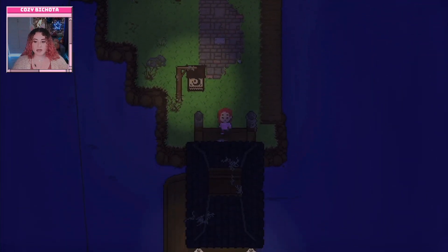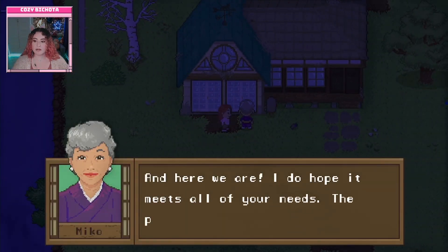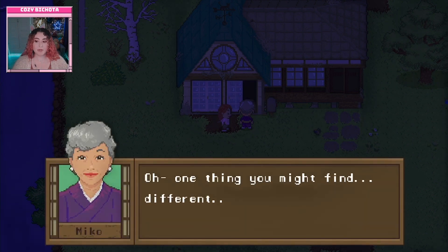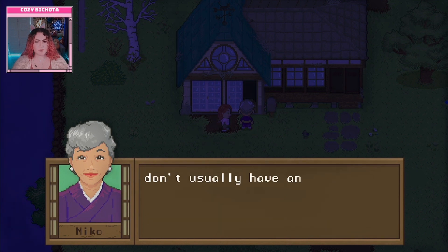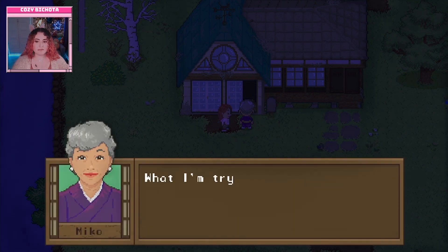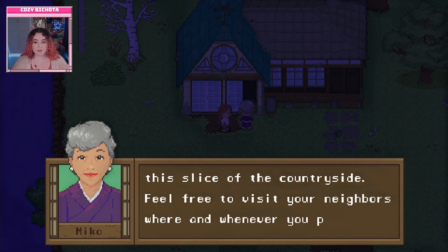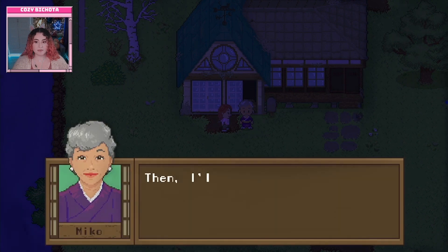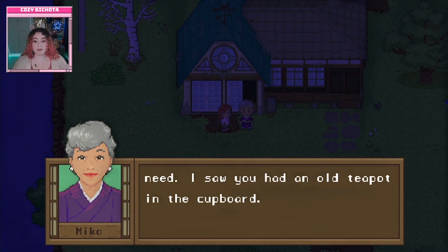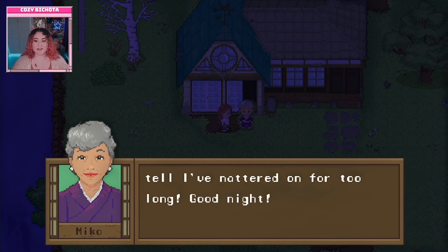Arriving at the player's new home, Miko explains it should match the pictures posted online last week. She notes doors are left unlocked in Sol — very safe, no crime, though there have been 'strange occurrences lately.' She set up the futon and mentions there's an old teapot in the cupboard to try some locally grown tea. She says good night after admitting she's 'nattered on for too long.' The player notes they're not leaving the door open regardless.